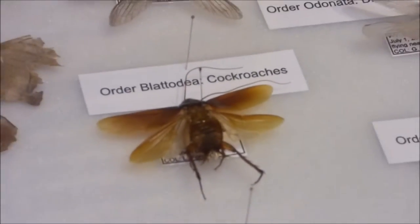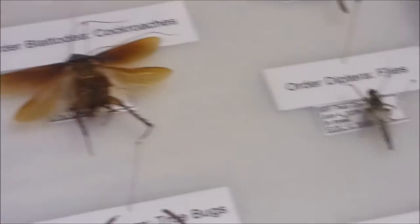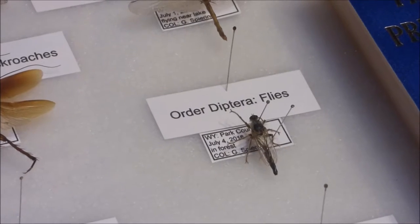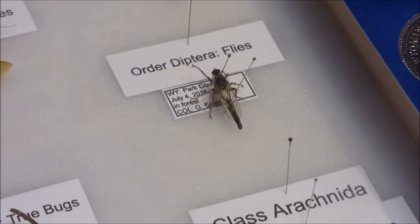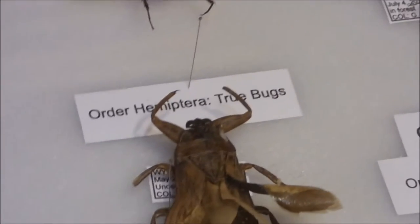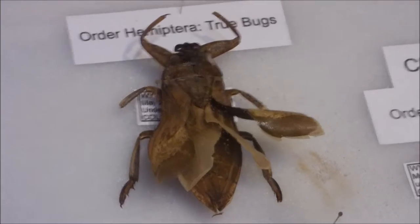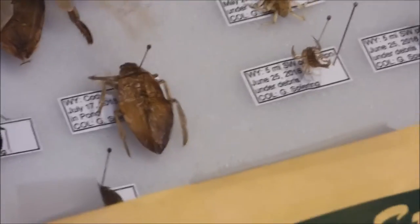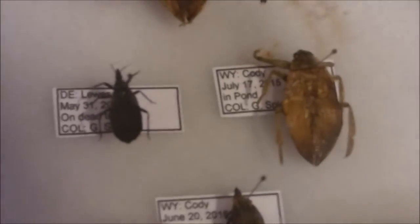And then over here is Order Blattodea, Cockroaches, and we have a Cockroach. Order Diptera, Flies, and we have a Robberfly. Order Hemiptera, True Bugs. We have a Giant Waterbug, Giant Waterbug Nymph, Giant Waterbug Nymph, some type of Seed Bug, and then another type of Seed Bug.